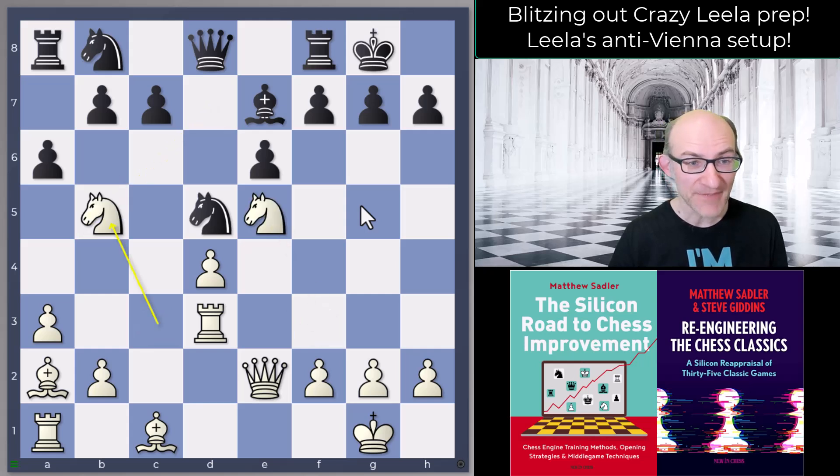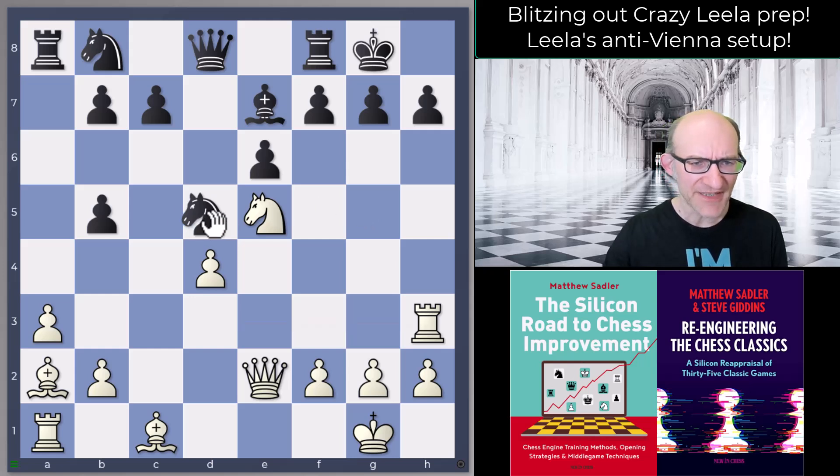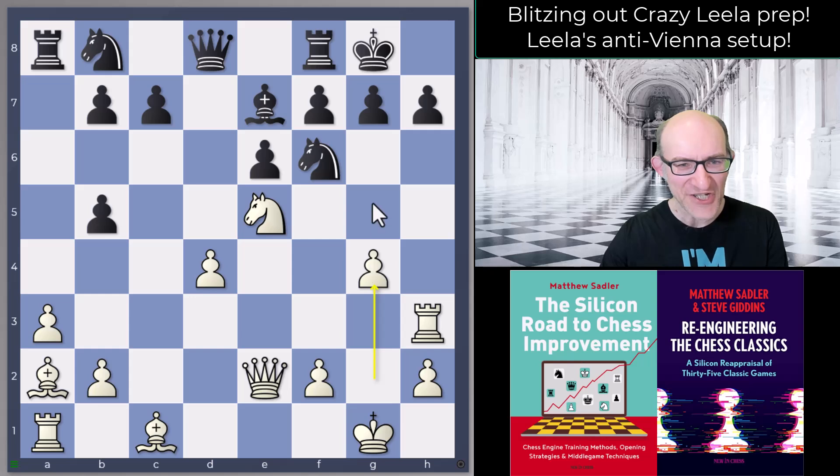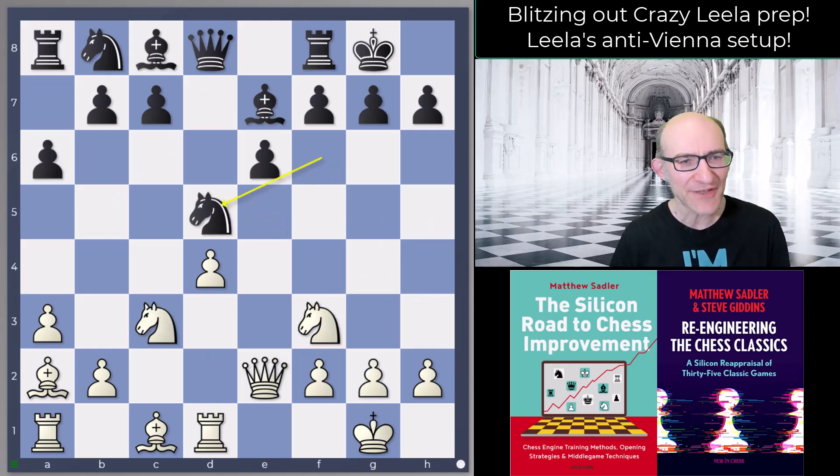Nd5 was what the engine wanted, then Rd3 Bd7 — a cunning little idea trying to get out to b5 — but then Ne5 Bb5 takes, Rh3, and I challenge any human to survive this. The engine survived it, but g4 came in threatening g5 and Qh5 — I don't think you'll find a human player being able to tiptoe through this. I actually don't understand why this isn't just completely mating. It's really very unpleasant for black. Your engine can say 0.00 but try and play against it as Black and you'll see a lot of problems.